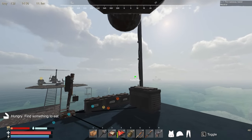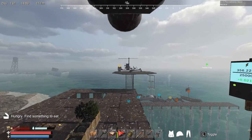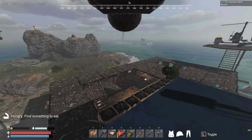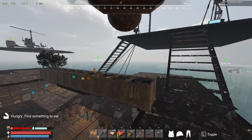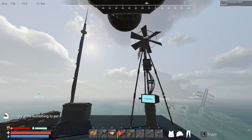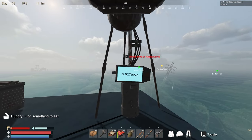Hey guys, welcome back to the channel. Today we're back playing Sunkenland, and for today's episode we need to find quartz and explore around to see where that item might be. We need it to build the solar panel so we can finish off our little power station area up here, because we're not really making enough power.